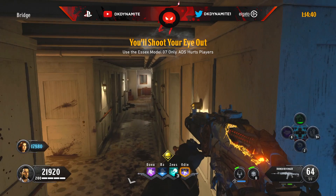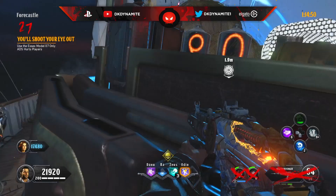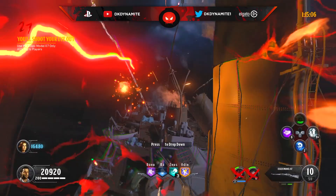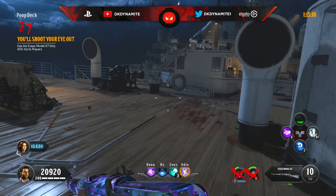For round number 27 — the third and final Essex Model round — you have to use the Essex only, but this time ADS hurts players. It's honestly not as bad as round 16 where zombies only appeared while firing. A good AAT on the Essex helps — Brain Rot or Cryo Freeze are the best choices. Once you get through it, you can get rid of the Essex for something better.